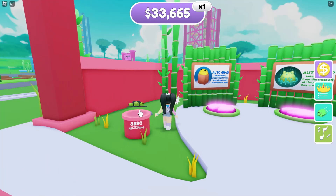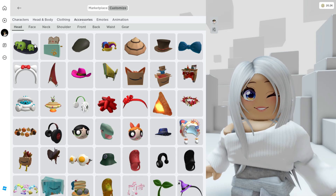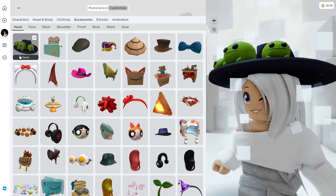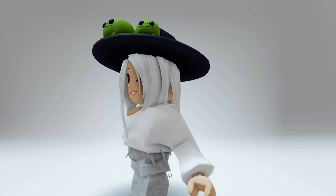Now let's head over and purchase this hat completely free — the Froggy Pond wide brim hat. Once you claim it, it will be located in your inventory under your head accessories. Here is what it looks like on.